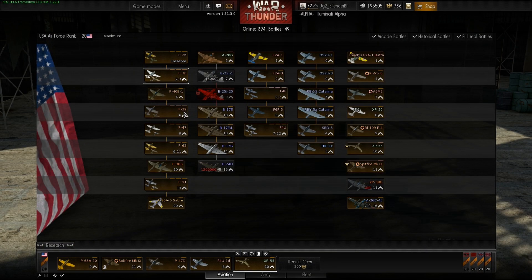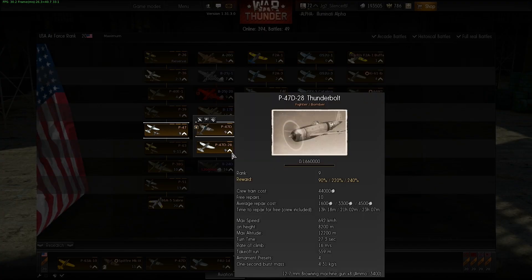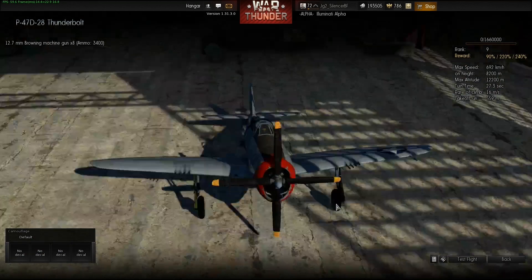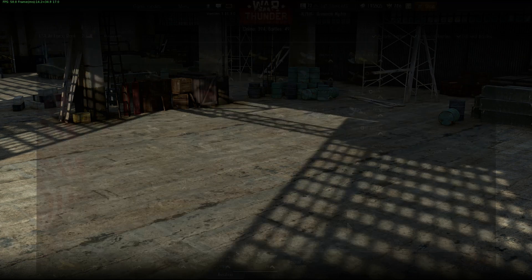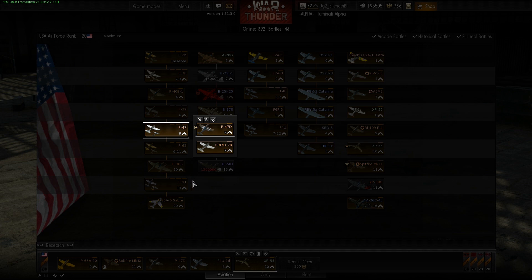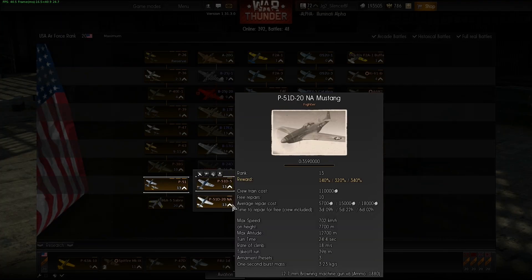We also have a new P47, the P47D-28, which is a little bit faster but heavier, so you cannot turn as well as in the normal P47D. We also have a new P51, the D-20 later version, which is also a little bit faster.